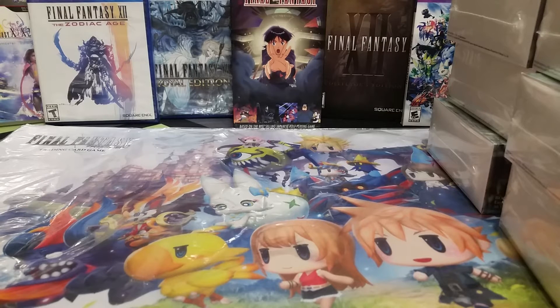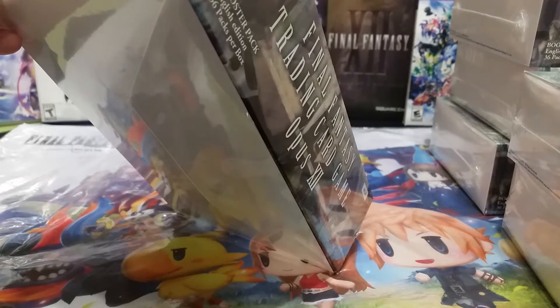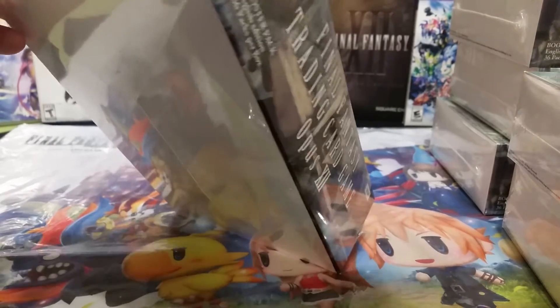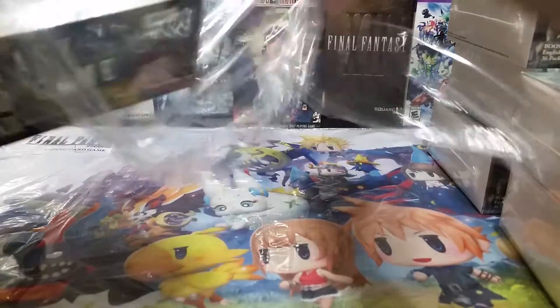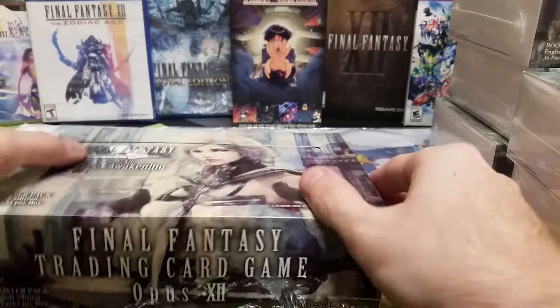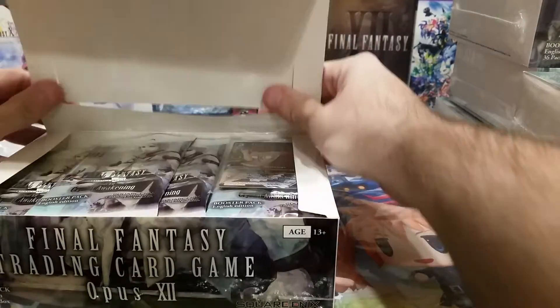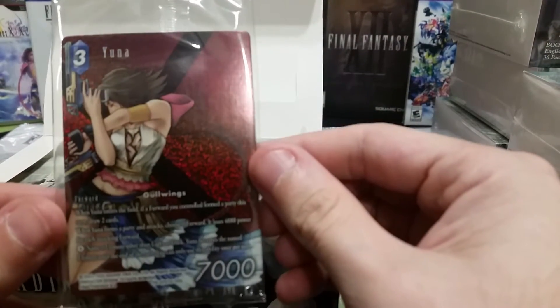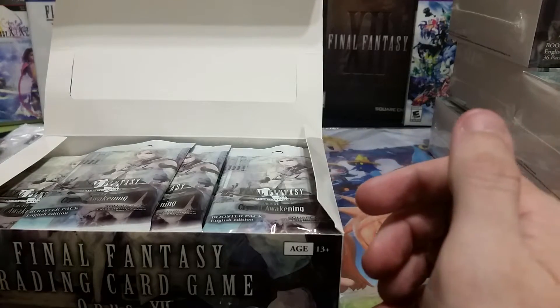We got them all stacked up. Now the better question is: what's in them? We'll go ahead and start with the top one. The promo card — I believe it's Yuna — right on top there she is, in all her gunslinger glory. She's a Gold Wings job card. I'll move that off to the side, and then we have all these packs.